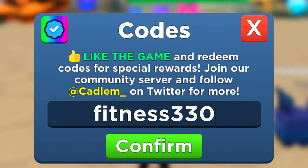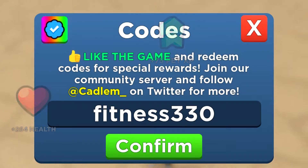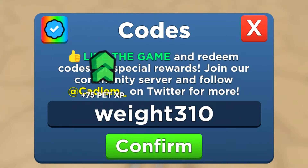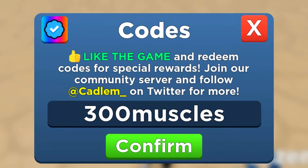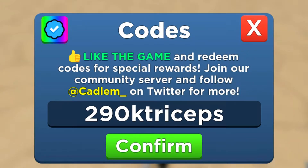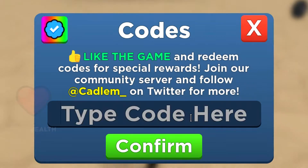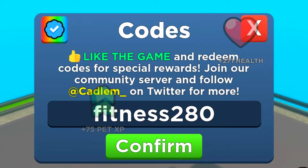The next code is fitness 330 — enter that one in. We now got the code weight 310 — enter that code in. Next is 300 muscles — there are literally so many codes to redeem. Then 290k triceps — enter that code in. Next is fitness 280.